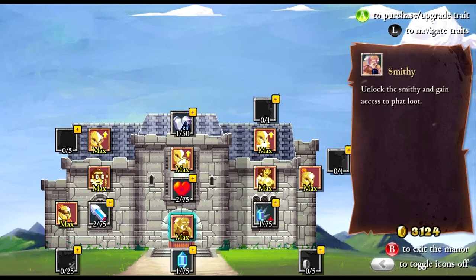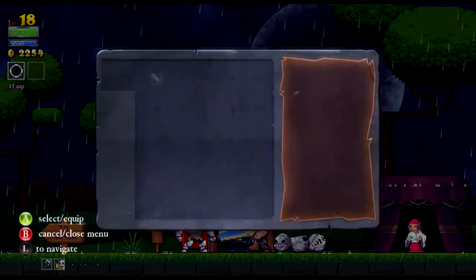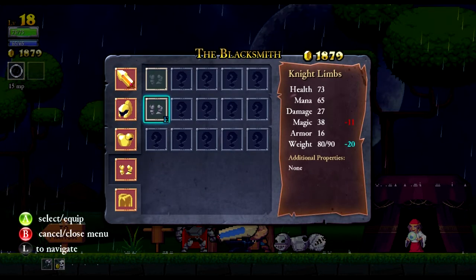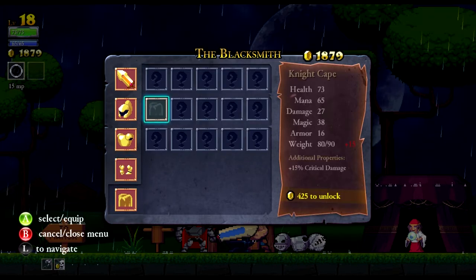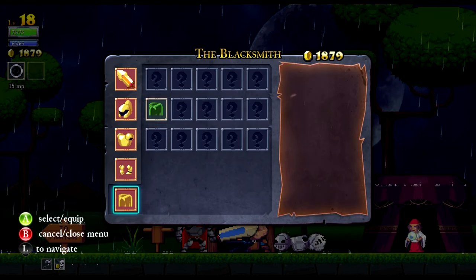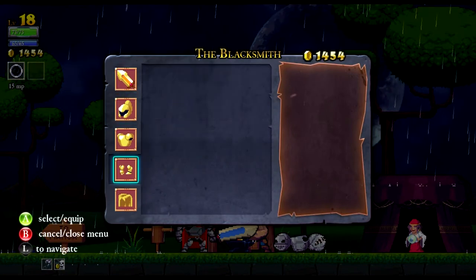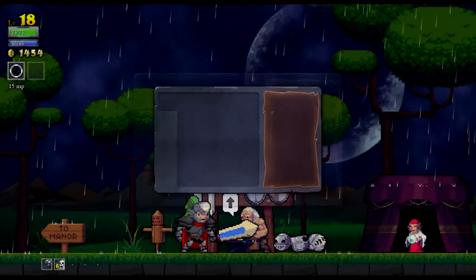We've got 3,000 gold. One thing I do want to really do is buy that upgrade — how much does that cost, like 2,000? Then we get more room for equipment — like night leggings which give us more magic power, and a night cape which gives us critical damage. Why? Because I like to match. Actually, can I even equip the cape as well? No, I need more weight — I need another 5. So we'll go and buy one more of that.